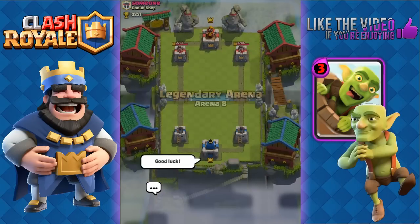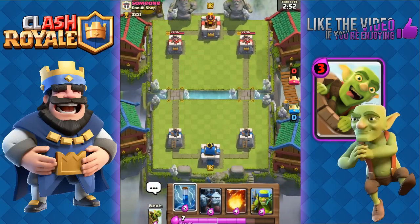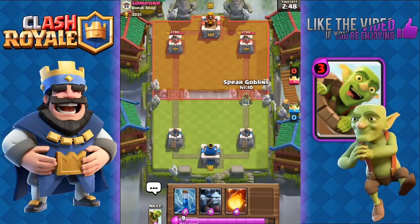Let's do one more with the hog rider goblin barrel deck, then we'll move on to the royal giant goblin barrel. We've got zap, minion horde, fireball, and spear goblins. We'll start off with the spear goblins right here.